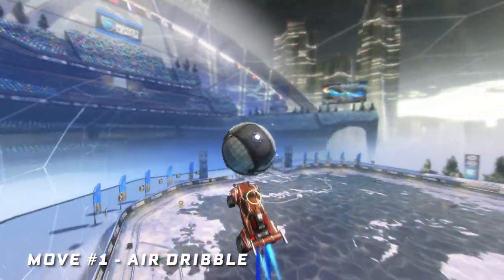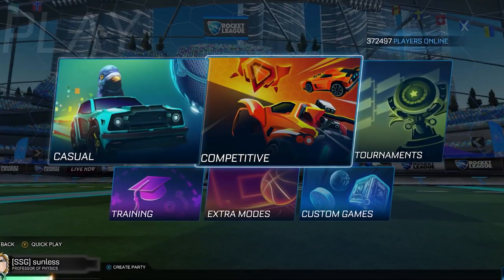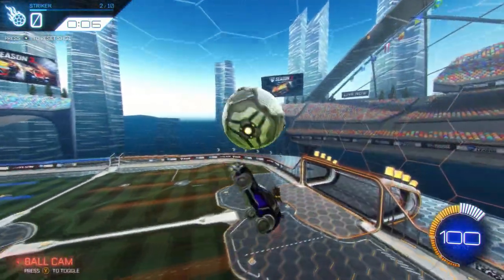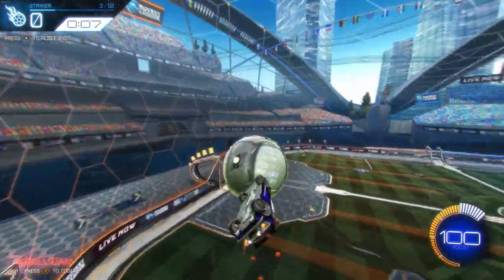One: the air dribble. Mastering the air dribble wall setup will open up a lot of other things, so it's a great place to start. Use a training pack to help get the feel of matching the speed of the ball, jumping off the wall, and turning to caress that thing through the air. A good way to make this harder and improve really quickly is to try with no air roll — it makes it super challenging, but once you go back to the normal way, it'll be like nothing.